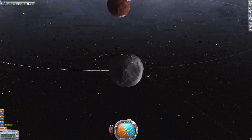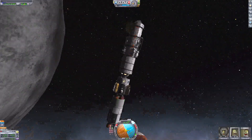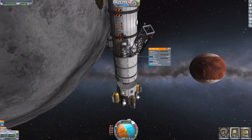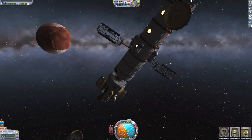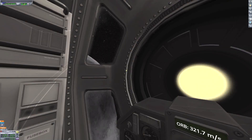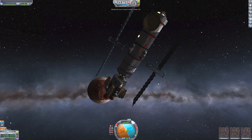We can also detach the lander stage. I've got these hinges here, so these solar panels actually expand out, which I think is pretty cool — I should do this in more of my space stations, because it lets it fit in the fairing easier. What a wonderful view you can get from the cupola module on the space station.